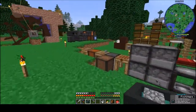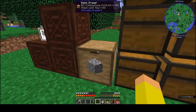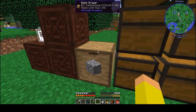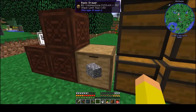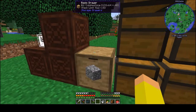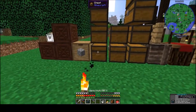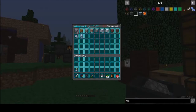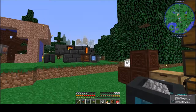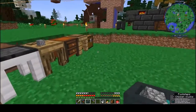I also upgraded the chest — it holds 133 stacks now, up to 512, because I added a diamond upgrade. You pick up so much cobblestone down there, and I've still got almost 10 stacks in here.